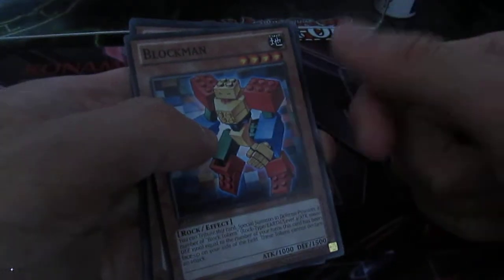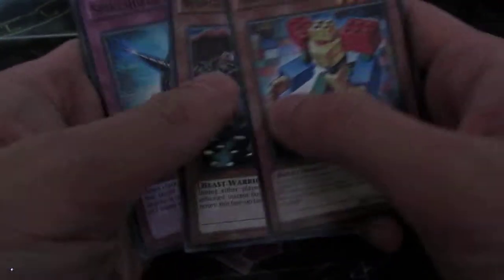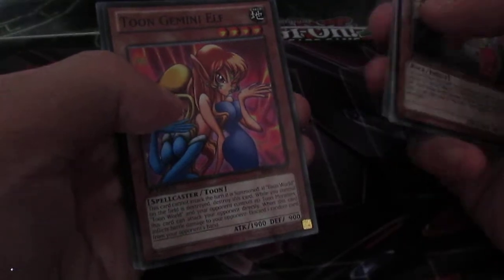I prefer the Star Foil version to be honest — I don't know why they released it as a Mosaic Rare instead, it doesn't make any difference. But the reprints in this set are great. We've got Block Man, which used to be a Secret Rare years ago. Winged Rhinos, Spike Shield with Chain, and Power Frame.